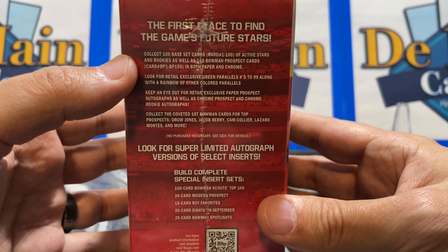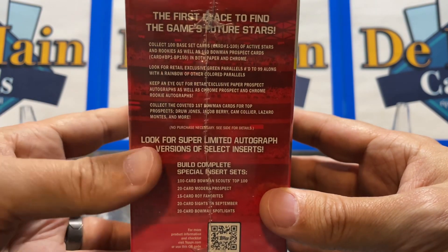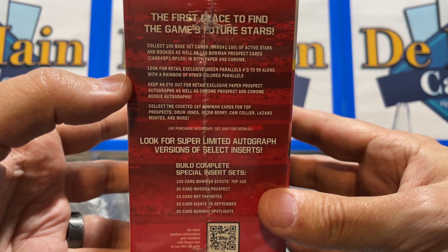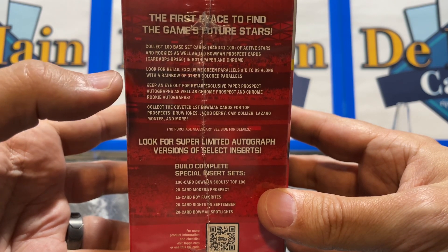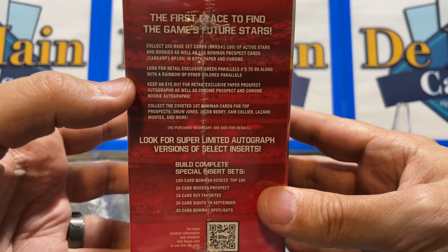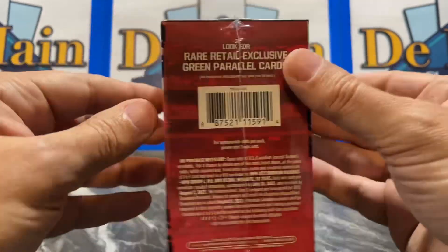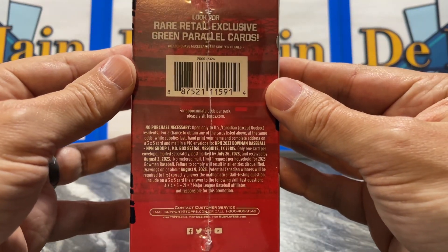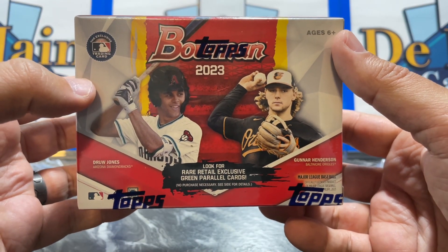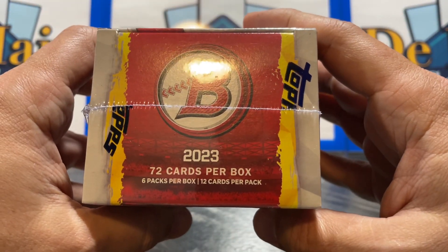These are very young players just coming up through the ranks, so a lot can happen, but those are the ones we're looking for as things develop. You can see they have retail exclusive green parallels numbered to 99 and a rainbow of other colored parallels. We can get paper and chrome top autographs also. There are 72 cards per box — you can find all the checklists on Topps.com, Cardboard Connection, and Beckett.